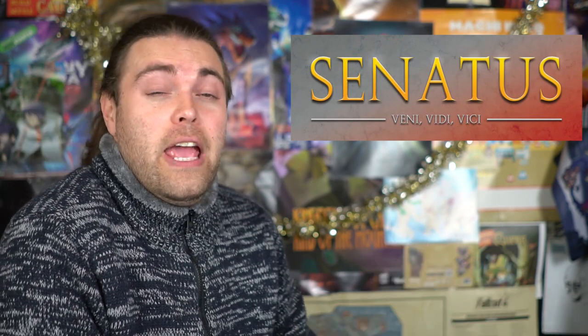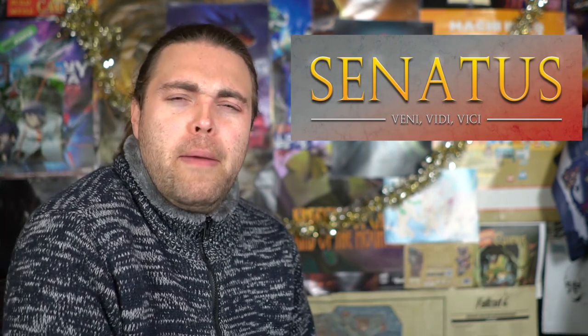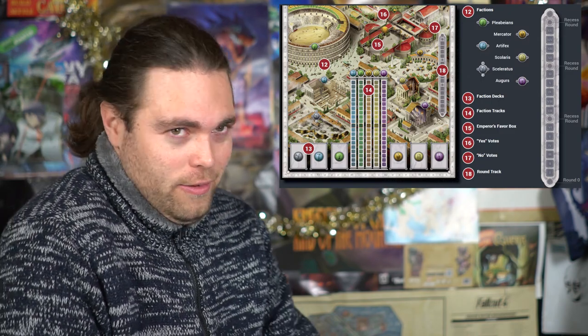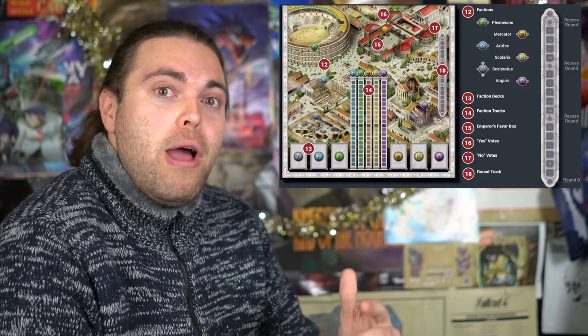Welcome back to the Unfiltered Gamer Kickstarter board game review. Today's game is called Senatus. Senatus is a Roman-style senate game where you're going to try and put your influence in Rome by providing influence to the evil Skelterietus, the artifacts, the plebs, the coliseum area, and more. You're going to be trying to gain favor amongst different senators, basically playing a faction trying to rule Rome against other factions, trying to pass or block laws throughout the game.